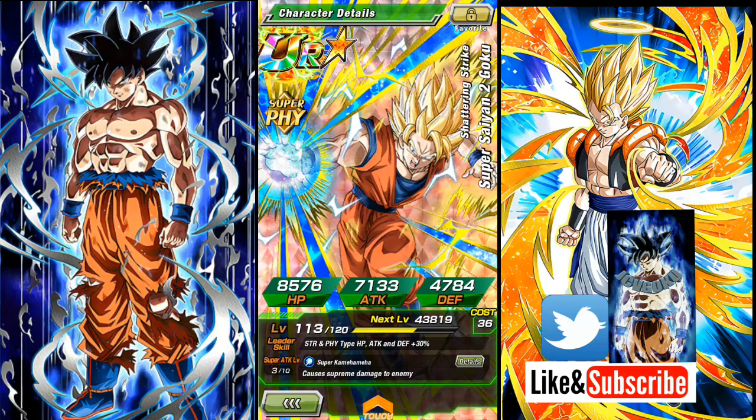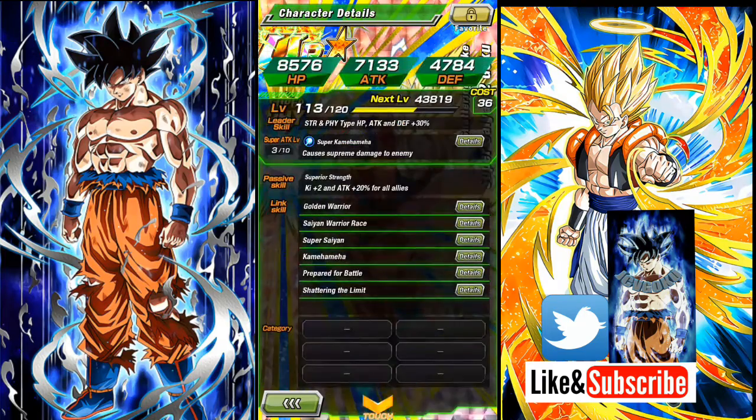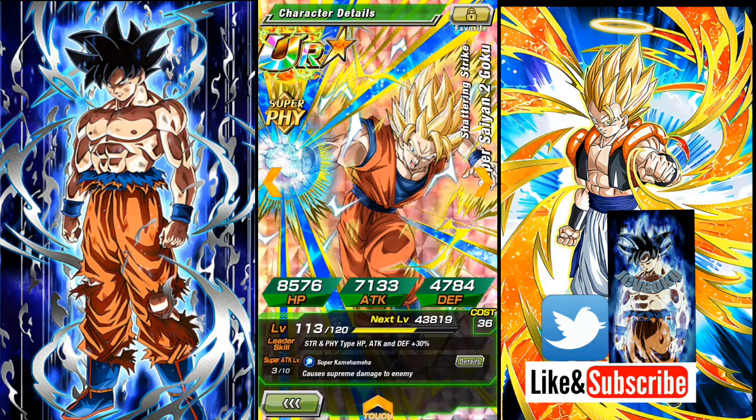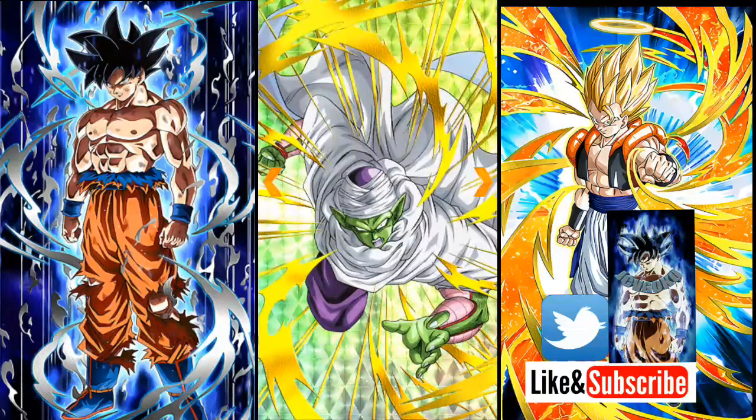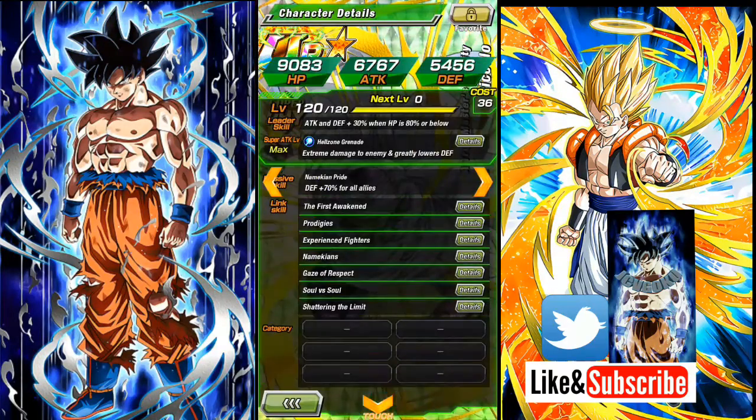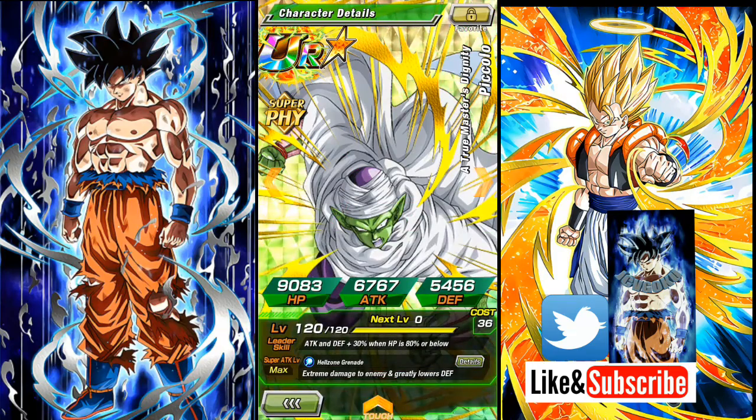Then we got this other Super Saiyan 2 Goku. I do have his normal state, but yeah he's also Dokkan Awakened — he's just breaking the limit, super attack 3. Not bad. Then we got this guy who is amazing to have because he's a good defense unit. If you need a blocker, this guy's your man right here — defends 70% to all allies including themselves, which is awesome for physical types.